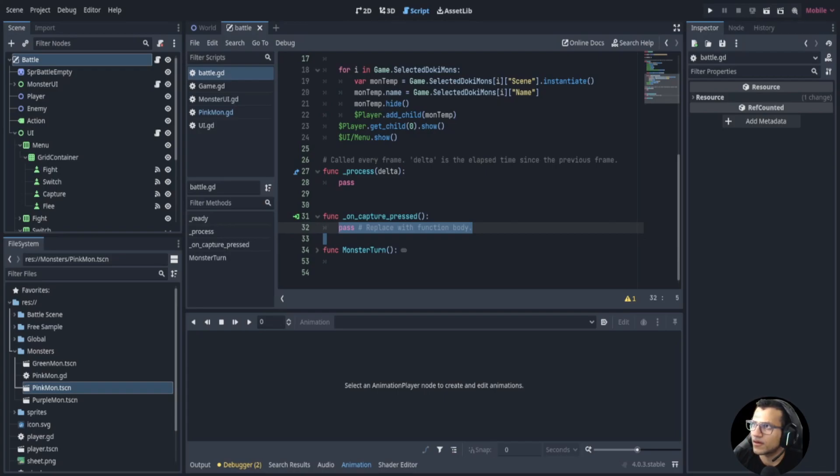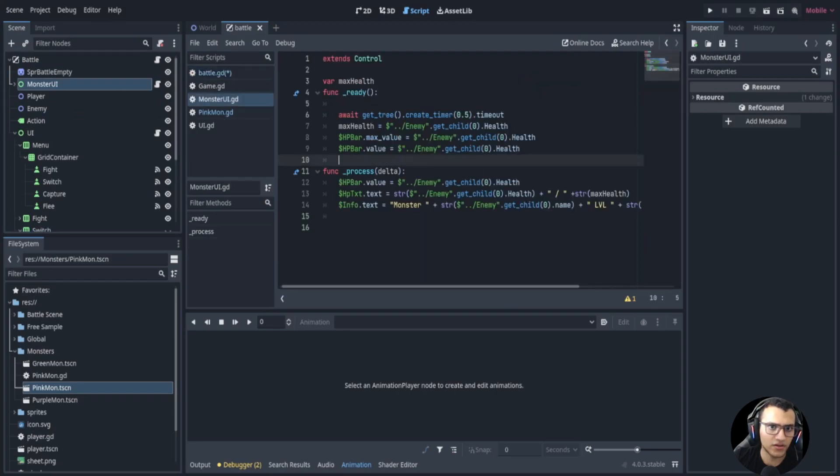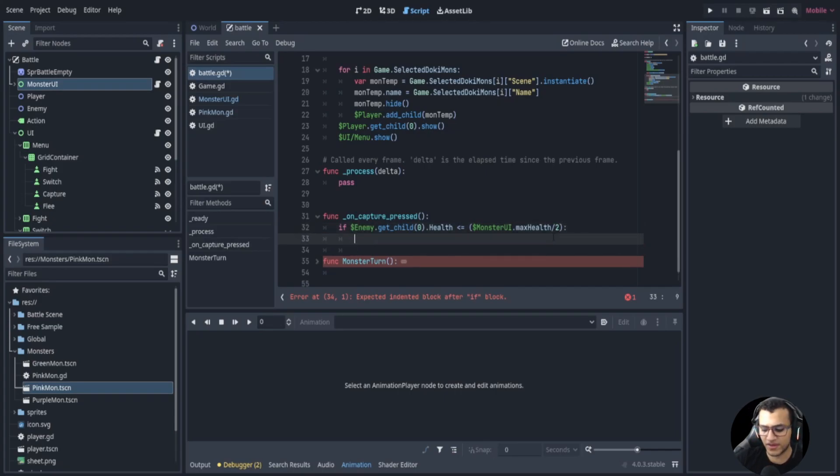The first thing we want to do to make this entertaining is make sure the HP is lower than a certain value. So we can say if the current health is minus-equal the monster UI's max health divided by two. This will essentially say if the health is lower than 50% then we can capture it. You can do divided by three or 1.5, whatever you'd like, but I'm going to do two.